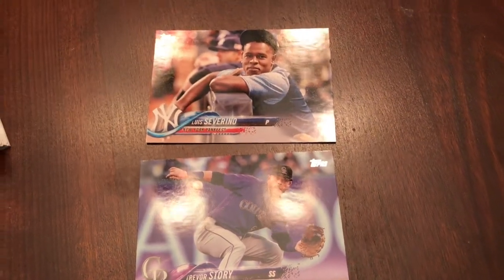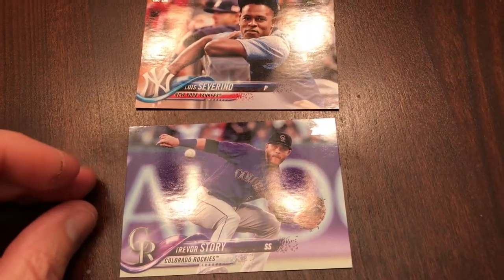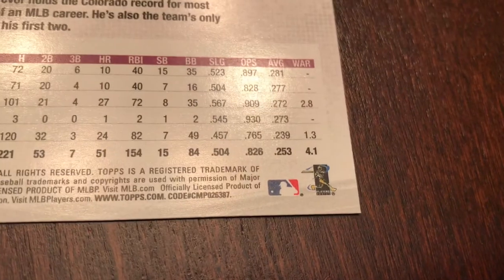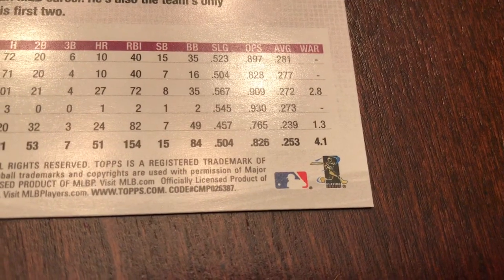It appears that there are short prints. The bottom card — Trevor Story — is a typical base card. This card has a number at the bottom right here. Focus — there we go. See that? The card number ends with 387. That's a standard base card.